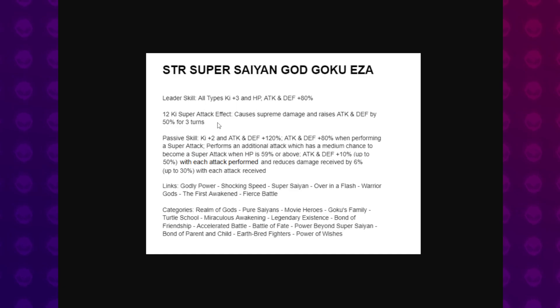50% is going to make him really, really beefy. Ki plus 2, attack and defense plus 120. Attack and defense plus 81 when performing a super attack. Performs an additional attack that has a medium chance of becoming a super attack when HP is 59% or above. Attack and defense plus 10% up to 50% with each attack performed, and reduces damage received by 6% up to 30% with each attack received. That is looking really good. Damage reduction along with a multiplicative super is going to make this guy really, really good.